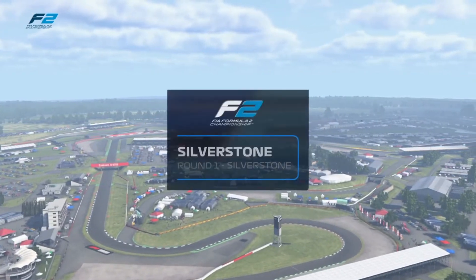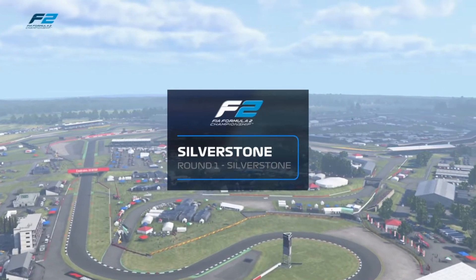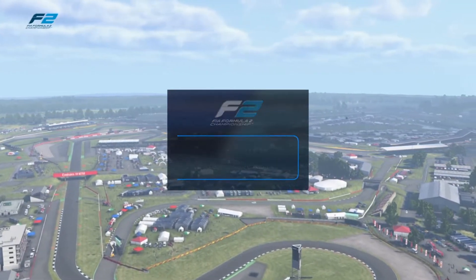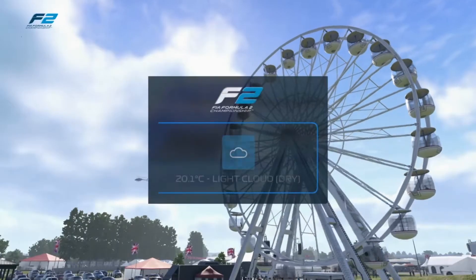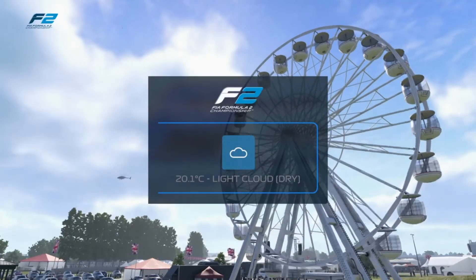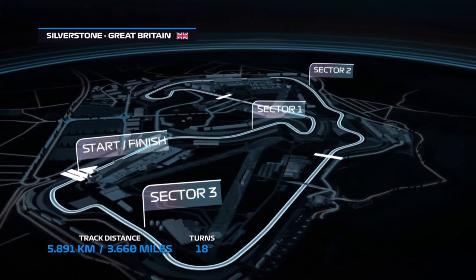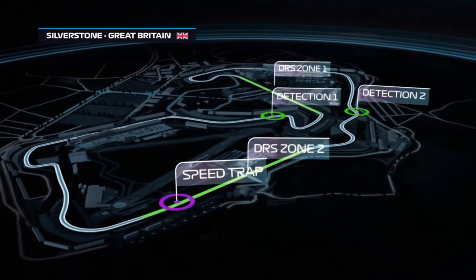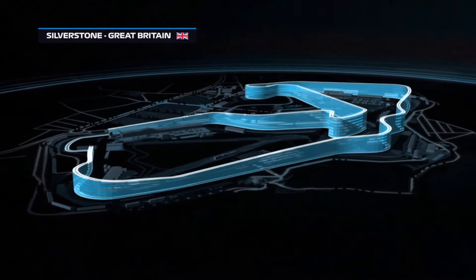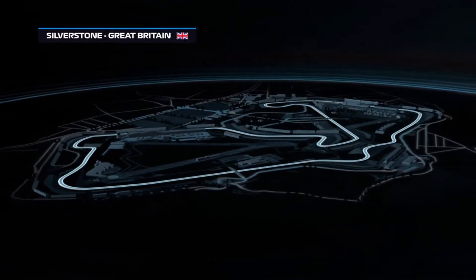Hello to everyone joining us here at Silverstone this weekend as the drivers make their final preparations for today's race. The grid is forming up for what promises to be a real spectacle. The 3.6 miles of the Silverstone circuit, built upon the site of a World War II air base, features 18 corners and good overtaking opportunities at the end of the two DRS zones on the Wellington and Hangar Straights.